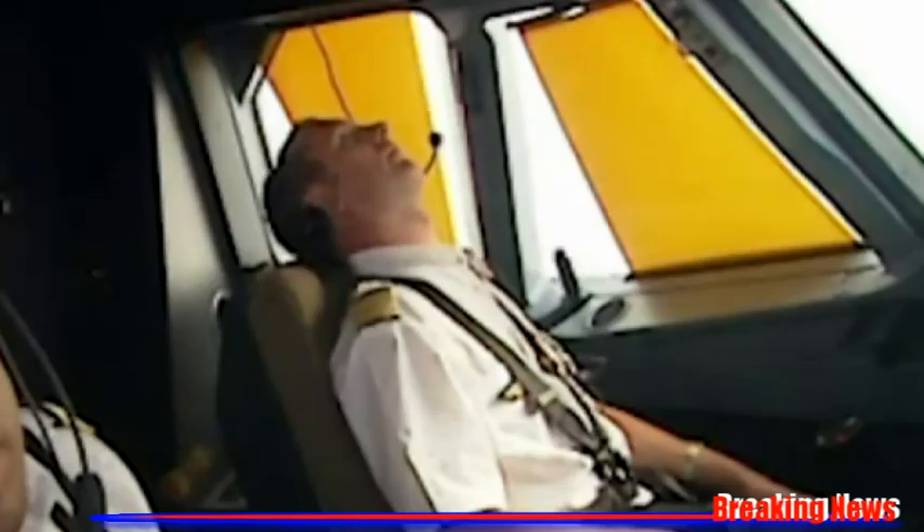This example shows how to proceed in the case of crew incapacitation. The purser calls out: 'Captain? Captain? Do you read me? It's Sally.' Obtaining no response, she decides to use the emergency access procedure. On the code pad, she enters the emergency code, then presses the hash key. This triggers a timer for 30 seconds. The green light on the code pad flashes, indicating imminent unlocking.